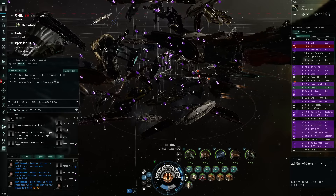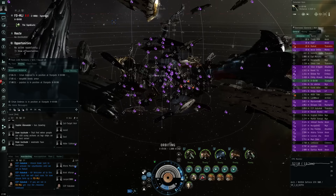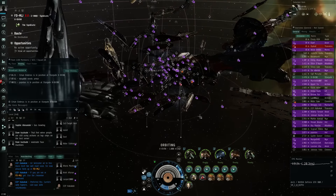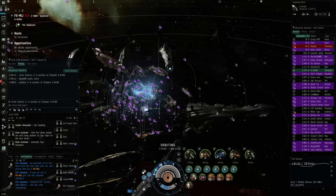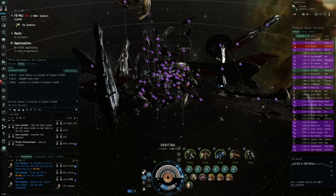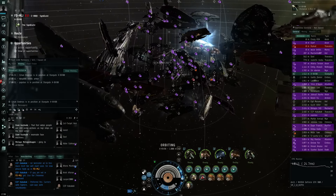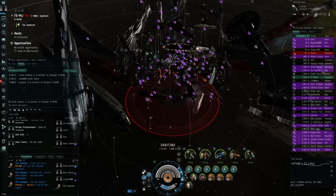There were several threads surrounding the big fights in the war saying that disabling sound actually makes a really big difference for performance, so I'm looking for some stability here and testing it out. This is the first time we're really in a capital and super capital focused fleet, so it'll be interesting when everybody deploys their fighters — that could really hammer the servers. The preferred fits are carriers, super carriers like my Nyx, and subcaps with smart bombs, so I did a bit of both.